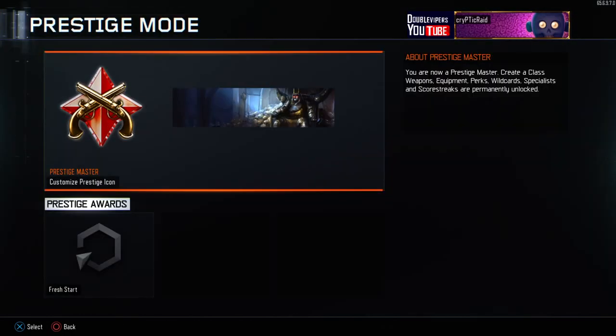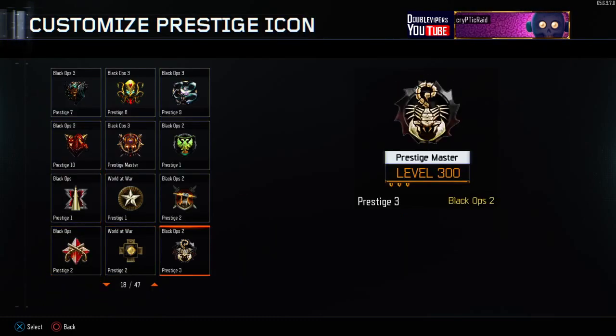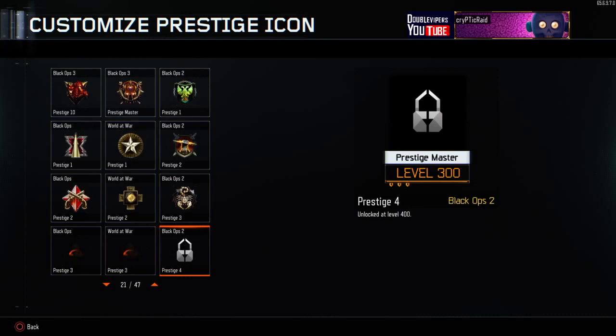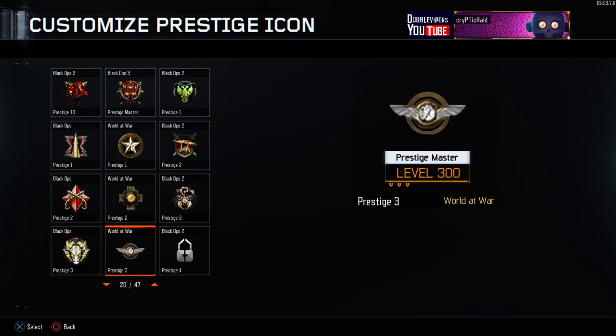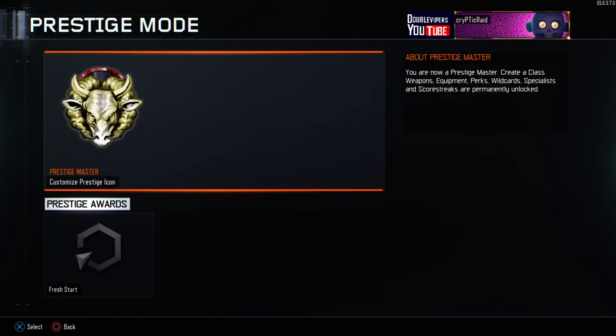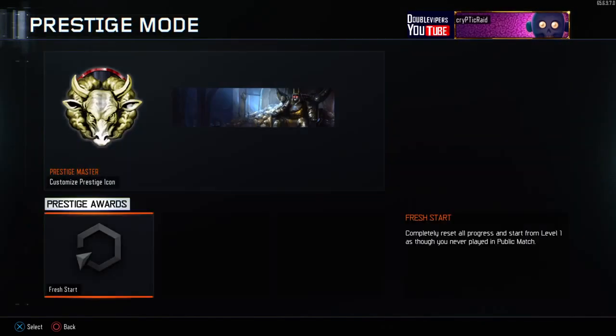I'm going to skip to my Prestiges — my icons that I got from 300. I got the Black Ops 2 Prestige 3, the World at War Prestige 3, Black Ops Prestige 3, and then the World at War Prestige 3. I'm going to go with this one, I like this one. You really think I'm going to Fresh Start? Nope.